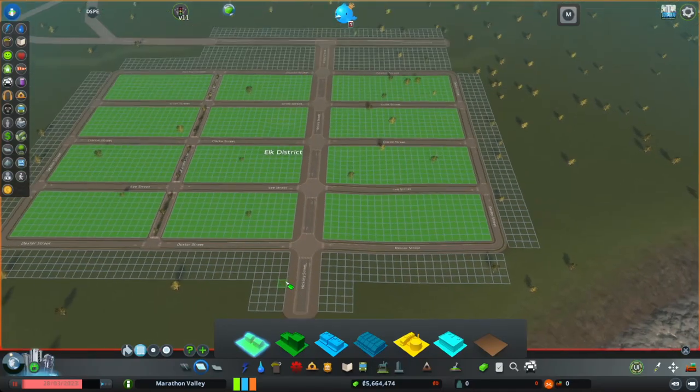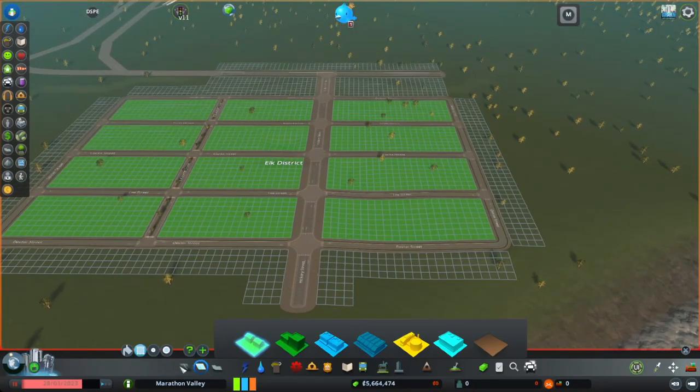I'm going to put these into a district — it pre-names it Elk. I'm going to try to be a little bit community-intensive in this series, so I'll have you guys help me out. It'll stay Elk District for now. I'll change the styles in here — I'm going to go with Midwest suburbs because that will fit nicely with what we're trying to do here. Because I'm doing that, I'll zone this all out for low density residential on both sides. Now we need to fill in our services.